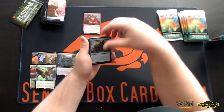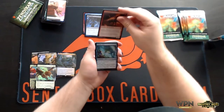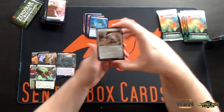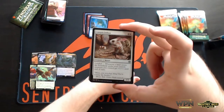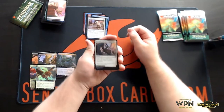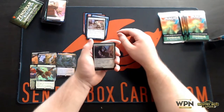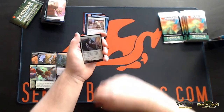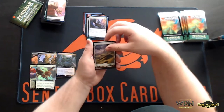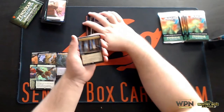Pyroclastic Hellion, Shell Shield, Subtle Strike, Akum Hellhound, Bubble Snare, Canyon Jerboa — this cute little guy. We got Kabira Takedown — another sweet limited spell, very good early when you're starting to make sure that you hit your land drops while also not being a dead draw late in the game. Plains, Throne of McKindy — that's the one that kind of charges up to help kick spells.